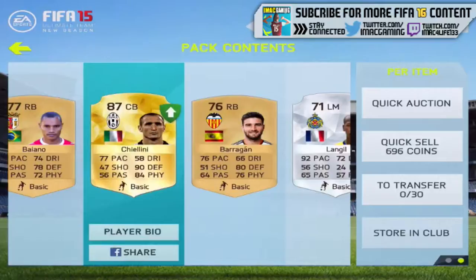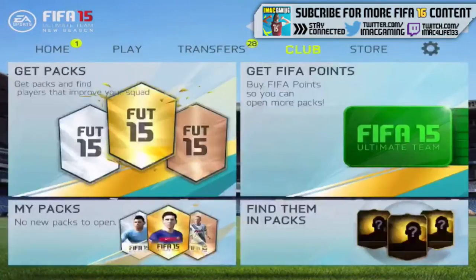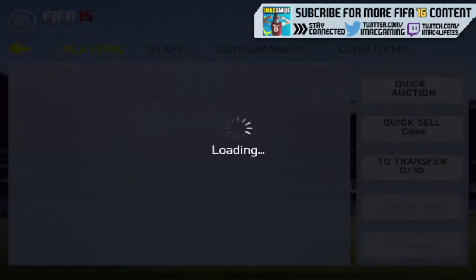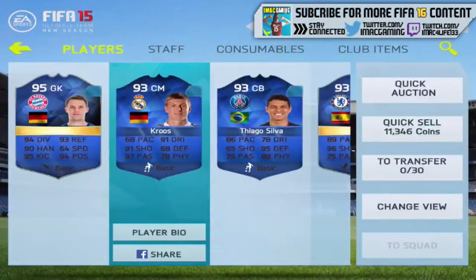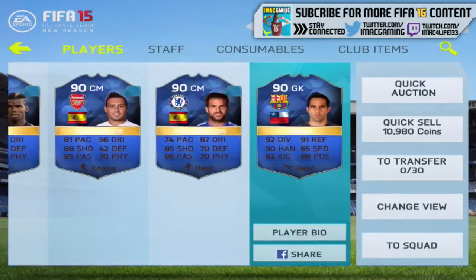When you open packs, you'll get the new ratings. In my club, I've still got all my old players, and they have the design of Team of the Season — you've got Team of the Season Neuer, Team of the Year Kroos. It's all the new design, but with the players from last year, which is actually pretty different.